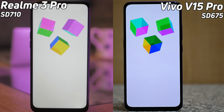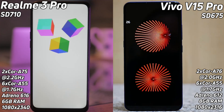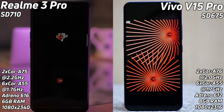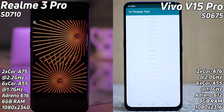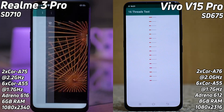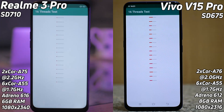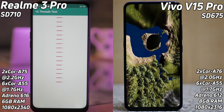Are we going to have this neck and neck race right up to the very last second? This is a battle between the Snapdragon 710 and the Snapdragon 675. The Snapdragon 710 has got two Cortex-A75 cores clocked at 2.2GHz and six Cortex-A75 cores, along with the Adreno 616 GPU. Whereas the Snapdragon 675, although it's in the 600 series, has got two Cortex-A76 cores but they're clocked 200MHz slower at just 2GHz, and it also has the Adreno 612 GPU.